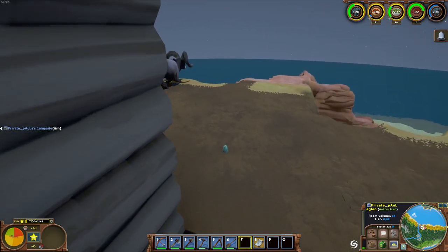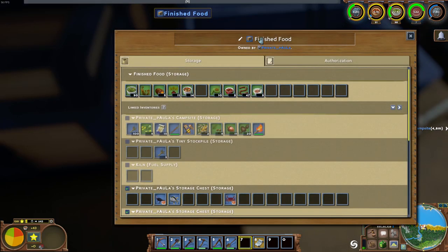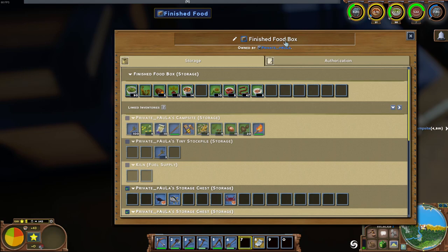For easier management you have the option to rename the boxes - as you can see here, 'finished food'. To do so, open the storage box you want to rename, click the little pencil icon at the top, and it's just a text box where you can start typing. Hit Enter to confirm, and now this specific stockpile will always show as 'finished food box' to everything that can see it.